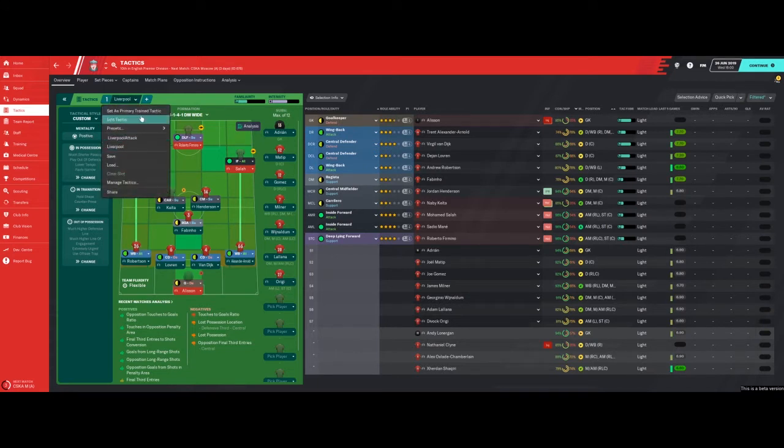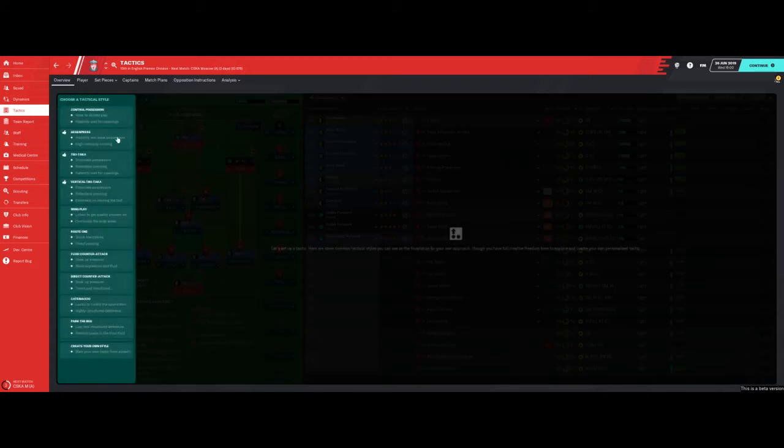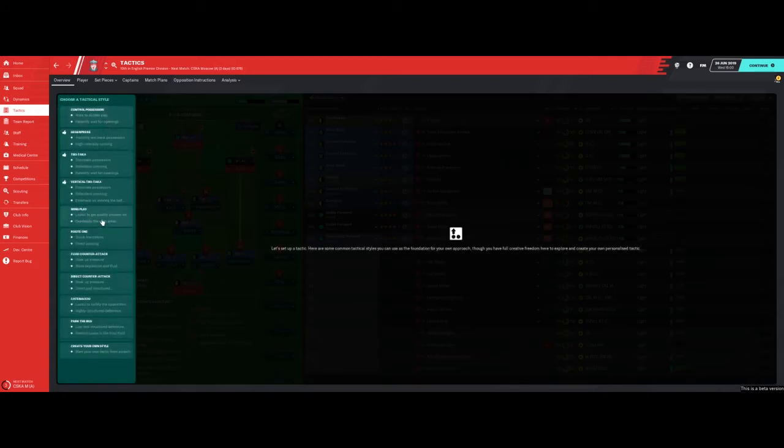We're going to start by editing the tactic. As you can see, if you click down here you'll get a fluid route one, quick transitions, direct passing, fluid counter-attacks, direct counter-attacks, and catenaccio, which basically looks to slow down the opposition and nullify them.